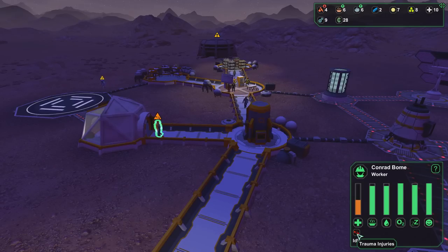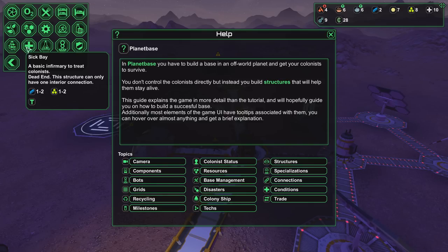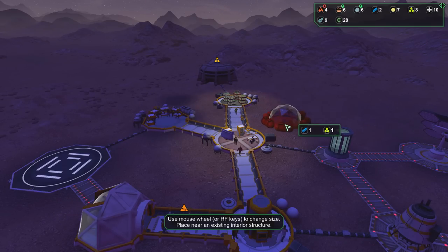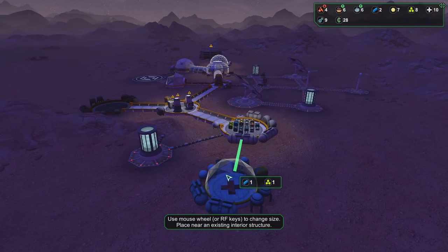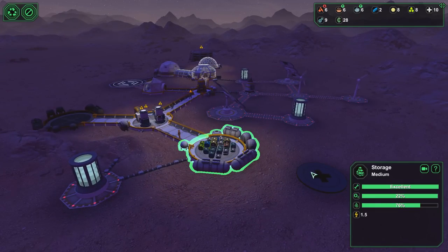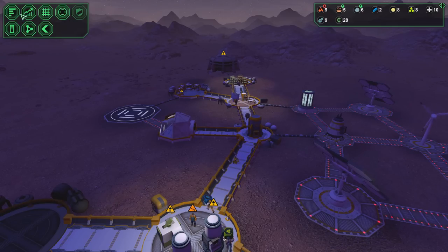Wait, does this guy have an injury? He's got a trauma injury — does a medic just handle that, or do I need a medical bay? Let me pause this real quick. Looking at my structures — we need a sick bay. Our hands are tight on this one. Will the sick bay fit right there? I was hoping, but it didn't. Let's go off in this direction with the sick bay. The sick bay is going to need access to medical supplies and whatever else — so let's just attach it to right there. We've got two medics, so they should be able to stay on duty the entire time.